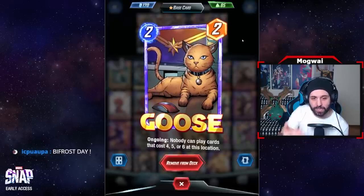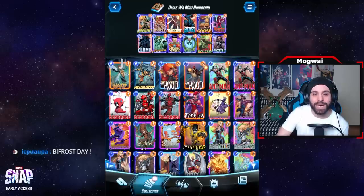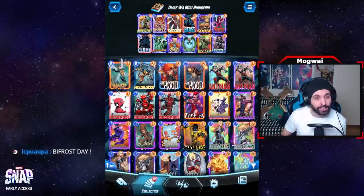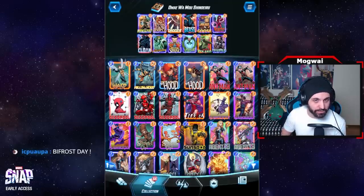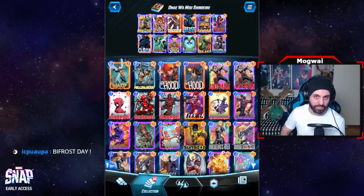The key to this deck is Goose. Goose has an ongoing effect that nobody can play cards that cost four, five, or six at his location. We play him ideally on the right location to shut it down, preventing our opponent from playing big stuff there, while we move into the left to generate our own power. Goose is generally played on the right, though it depends on the matchup and locations.